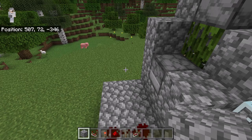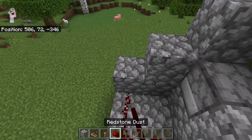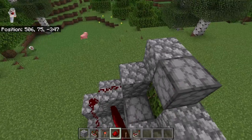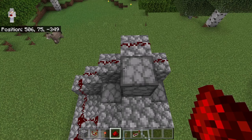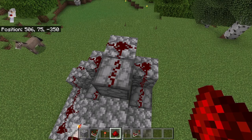The next step is to place a block at this spot and two blocks over here. Then place two redstone over here and four redstone over here. After you're done placing that redstone, crouch down and place a redstone on each dispenser. That will connect the redstone clock to the dispensers.